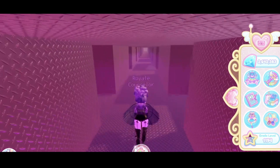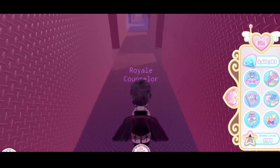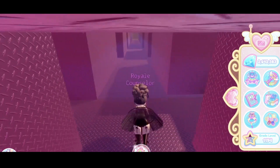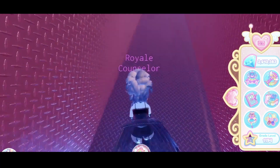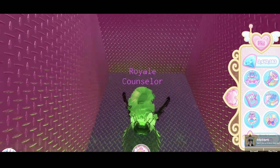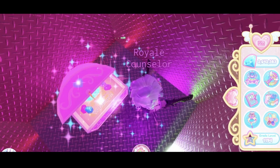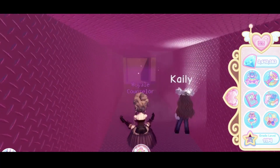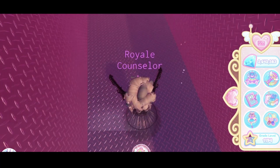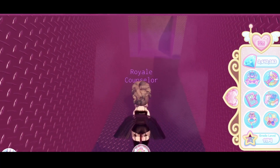If you're still here, I recommend you subscribe and leave a like because we upload up to eight videos per day. Now here we are — go through this wall for a chest with 900 diamonds, then go to the right for the vent that has the rainy day classroom. That gives us two chests: the 900 diamonds one and the 300 exp one in the rainy day classroom.